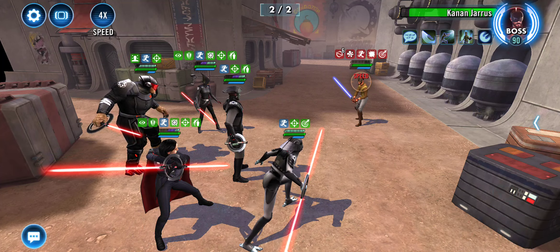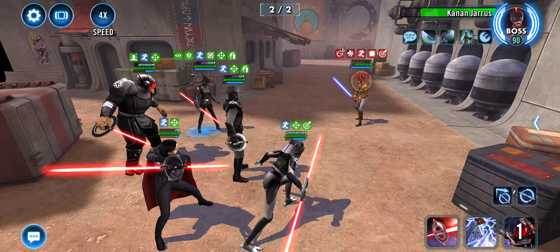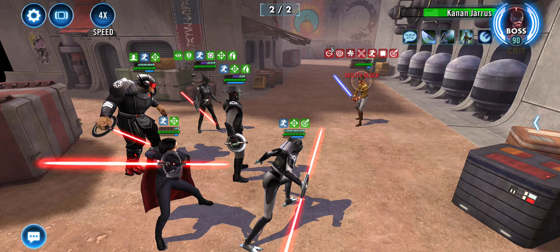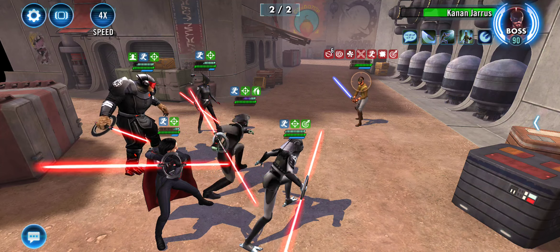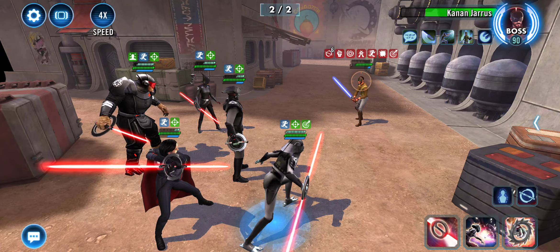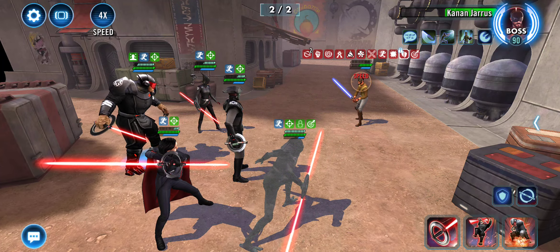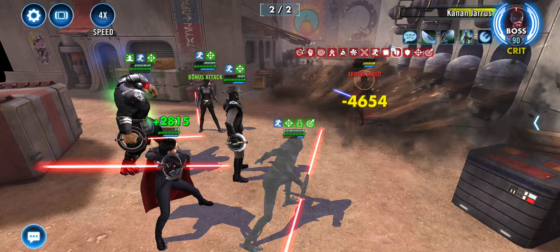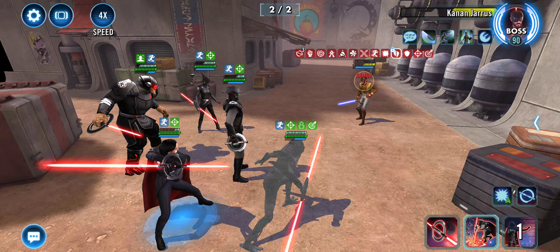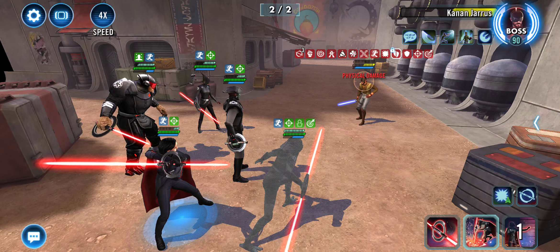We're basically just waiting to get back around. Nothing else really matters. We can remove turn meter with this one, so let's use some of that. Basic. Still got the stacks — five or more. Armature. Torn again. 2nd special. That's good. 1st special.